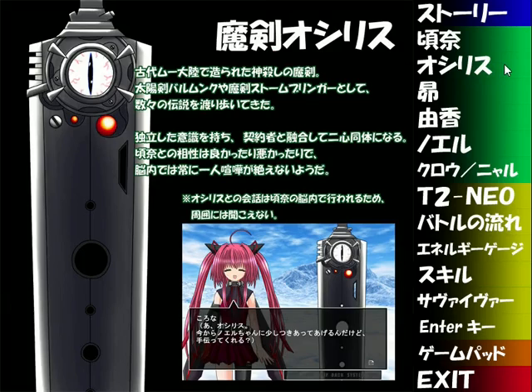There's the Demon Sword Osiris, a god-slaying demon sword forged on the ancient Mu continent. He has passed through numerous legends with names such as the Sun Sword Balmung and the Demon Sword Stormbringer. He has a mind of his own and fuses with the Pact Holder to become two minds in one body. Conversation with Osiris takes place inside Corona's head, so it cannot be heard by their surroundings — they can have a conversation at any time without others hearing.